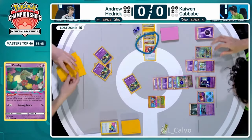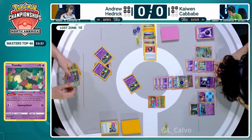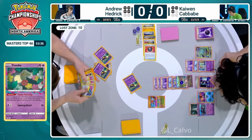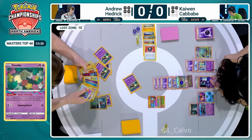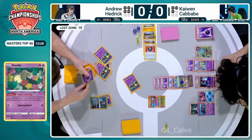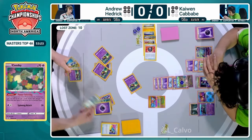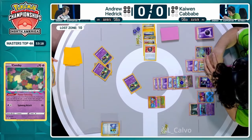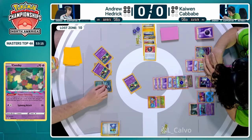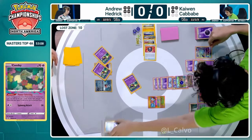Actually if he finds a Mirage Gate here, he could still use Sableye this turn by searching it out and using Mirage Gate to power up. Andrew has already retreated, so there's not going to be an attack happening this turn. This Blood Moon Ursaluna - that's how you can deal big damage and potentially make up for this deficit while putting up a Pokemon that resists a lot. But Andrew is really valuing those super rods, making sure he has access to Sableye and Cramorant.